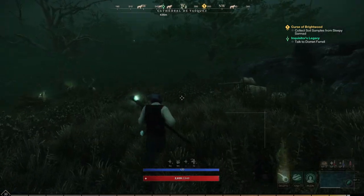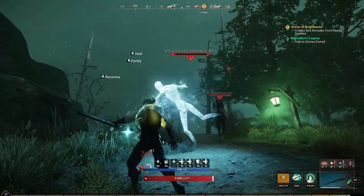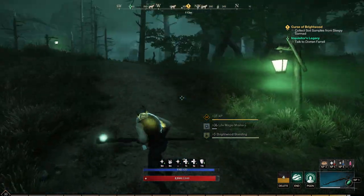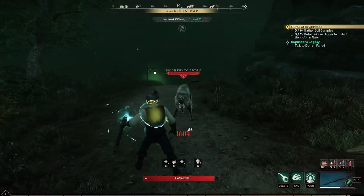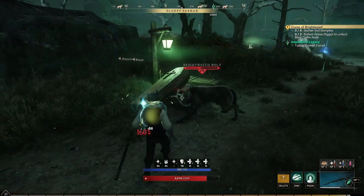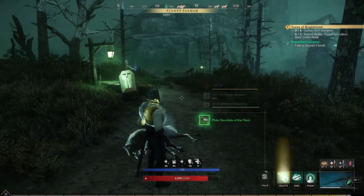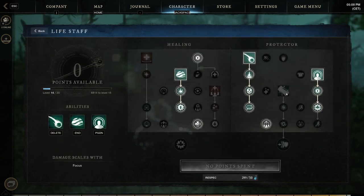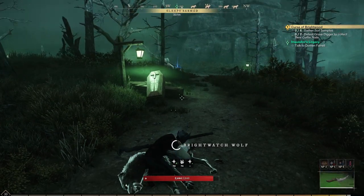Now we need to go collect soil samples from Sleepy Sarments - that's 200 meters away. Gather six soil samples and defeat two Grave Diggers. You might be wondering why I'm using heavy attacks, because in the last few episodes I've mostly been using light attacks. It's basically because I got another weapon point into my life staff - the intensify. Heavy attacks give you increased healing by 10% for 10 seconds, max 30 stacks. So three heavy attacks is actually 30% increase in healing, which is a lot.